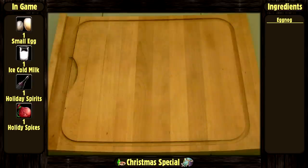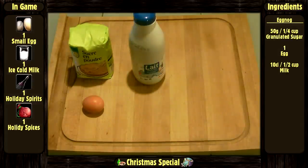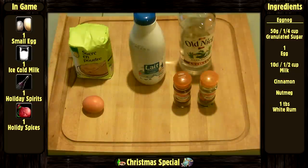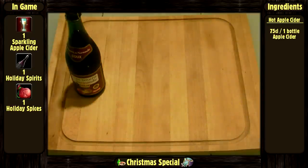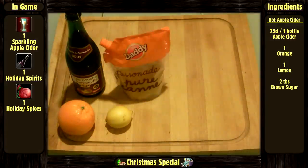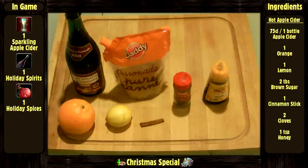For the eggnog: 50 grams or 1/4 cup of granulated sugar, 1 egg, 10 centiliters or 1/2 cup of milk, a bit of cinnamon, a bit of nutmeg, and 1 tablespoon of white rum. For the hot apple cider: 75 centiliters or 1 bottle of apple cider, 1 orange, 1 lemon, 2 tablespoons of brown sugar, 1 cinnamon stick, 2 cloves, and 1 teaspoon of honey.